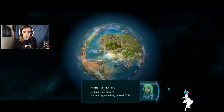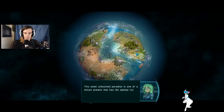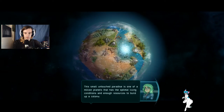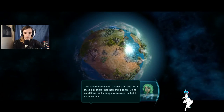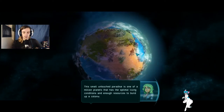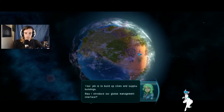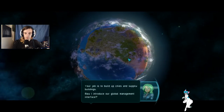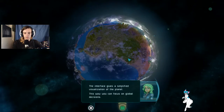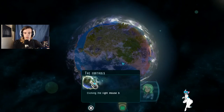I presume this is the tutorial. Welcome on board - we're approaching planet Tutu. A small untouched paradise, it's one of a million planets that has optimal living conditions and enough resources to build a colony. Your job is to build up cities and supply buildings. May I introduce our global management interface - it gives a simplified visualisation of the planet so you can focus on global decisions.